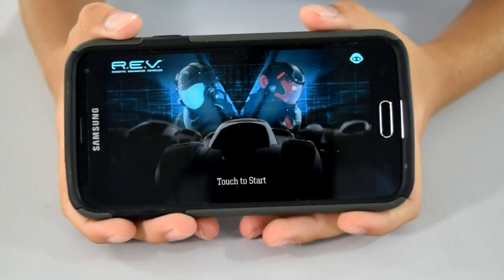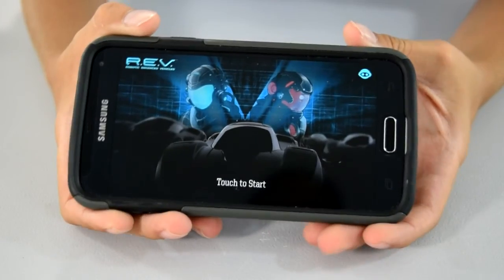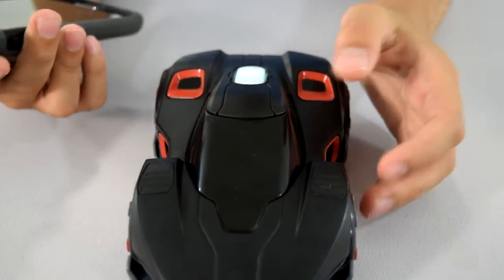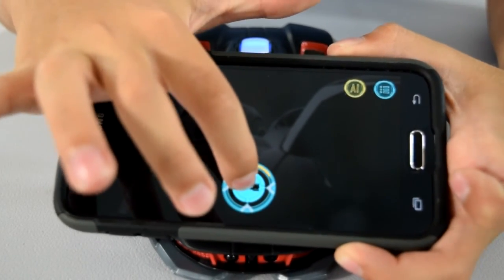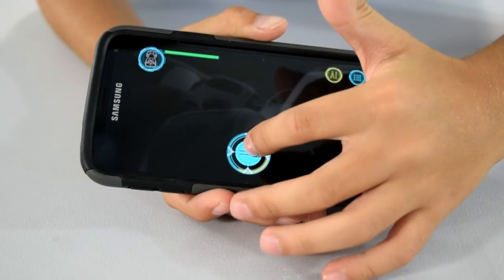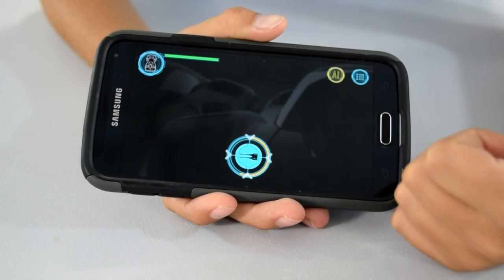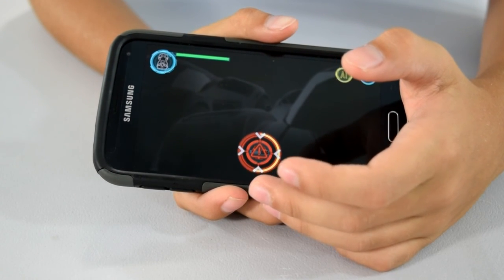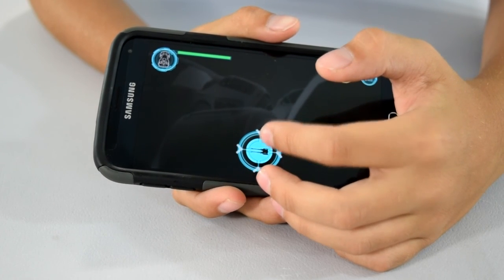This is the home screen of the app. Hit start. Alright, it's ready. So this is the laser button. Hit it. Keep firing. And you see it turns red, which is a warning. See, it overheated. And then it's back to normal.